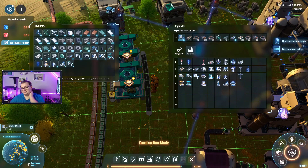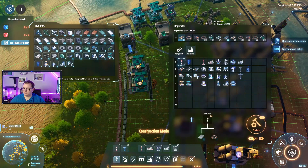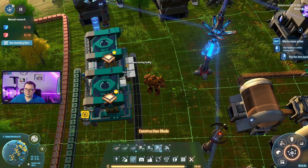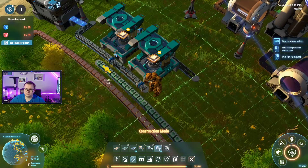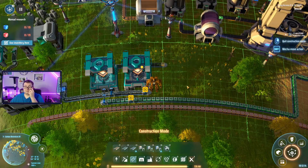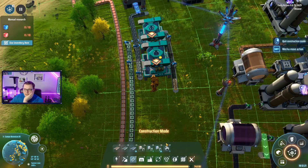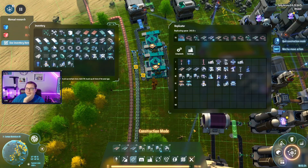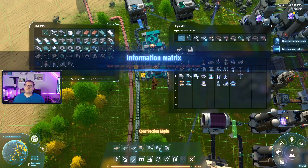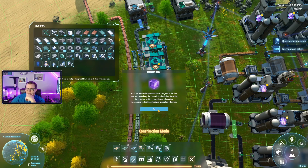Bots are nearly done. Processes are being made. This machine's not going yet because there's no power reaching it, so I've gotta build a little power tower. Information matrix — we unlock the information matrix, one of the five source codes, and we have the centri-brain stimulating.